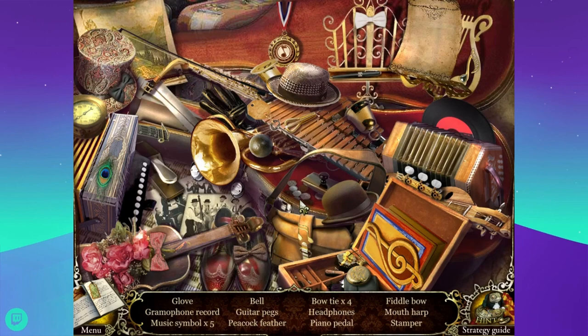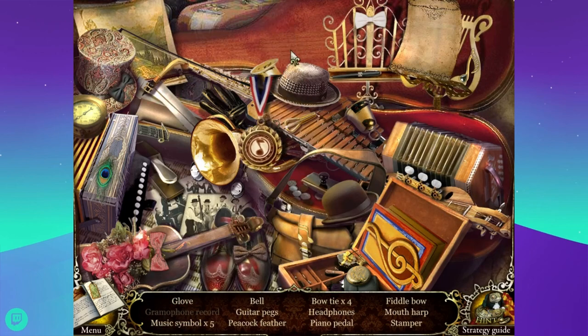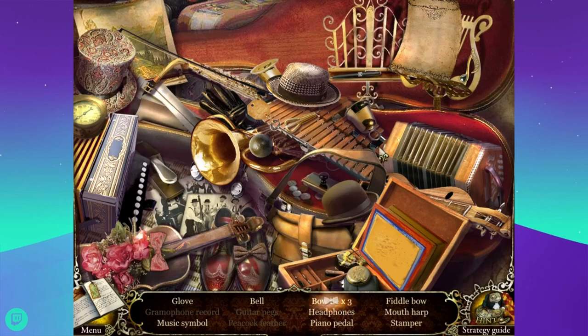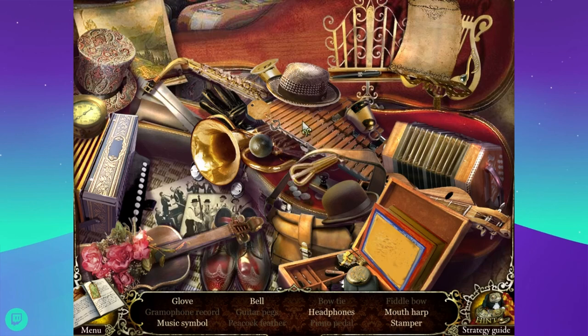This one has to be up, this one has to be middle, this one has to be down, this one has to be middle, and this one has to be down I think. That's not how records work - it's a continuous line, but that's fine. Also this is making me dizzy so I hope I did it right because I don't want to watch this again. Did I do it wrong or did that win? I wasn't paying attention - it was making me dizzy. Let's see - a music symbol, five, one, two, three, four. Four is good. Bell and guitar pegs. Peacock feather. Four bow ties. Headphones - which I thought I saw but now I don't.